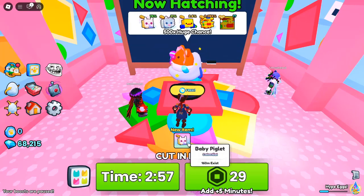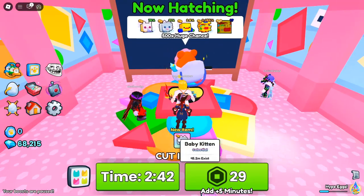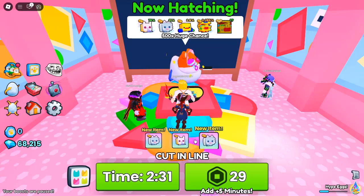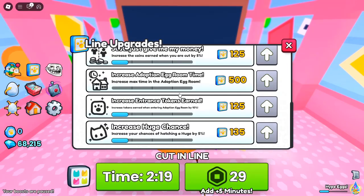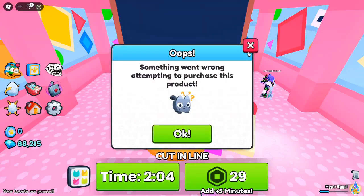Limited Time Pets and Items — the Pawprint Pack. Prepare yourself for the Pawprint Pack, a limited-time event featuring special pets and items like the Titanic Yeehaw Cat, Huge Yeehaw Cat, Huge Toy Duck, Daycare Booth, and more. These items and pets are only available this month, so grab them while you can.